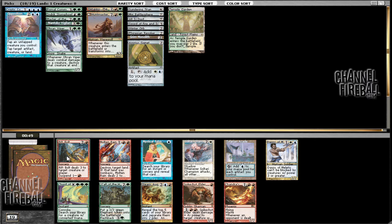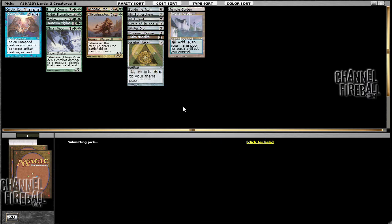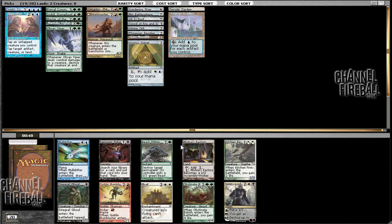Here we can probably take Tolarian Academy. Call the Herd is basically getting nothing — Call the Herd is pretty dorky. There is Mystical Tutor and Daxos, but I prefer the Academy just because we've got so many artifacts. Well, not too many — we've got Revoker, Winter Orb, Sword. Yeah, we will probably be able to pick up a few more. And here I'm just going to take Mulldrifter. Beast Within is fine but I like drawing cards and Mulldrifter certainly draws quite a few.